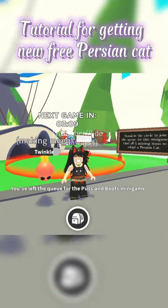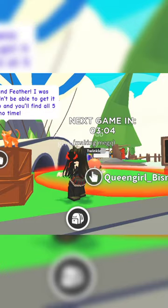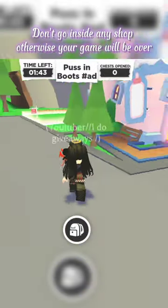Tutorial for getting a new free Persian cat. First of all, talk to this NPC, then participate in the minigame. I drank a lot of hyper speed potion to run faster — it didn't work. Follow the map to find the direction.